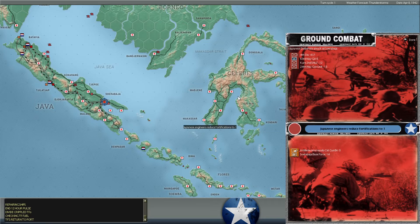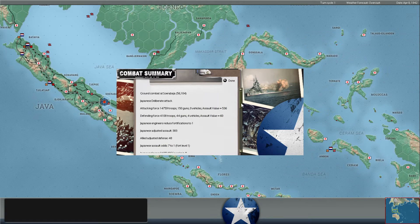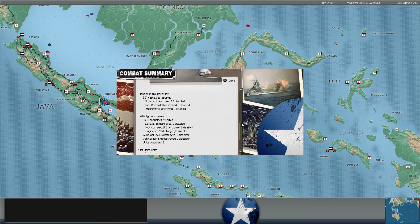Deliberate attack at Surabaha — we don't really have many defenders there. They did take that city, so they did destroy the troops there. Major victory for them. Our air units which were on the ground are all destroyed — I forgot that we had a few there. We probably should have pulled them out when they started attacking last turn. Japanese did lose 200 attackers in the assault, but we lost 3,400 troops total. They lost 201, one squad destroyed — pretty light casualties for them.